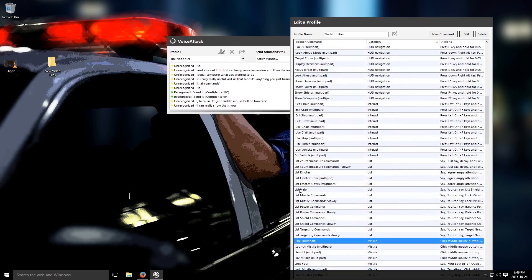For this particular thing I've included list help. You can say 'list shield commands', 'list missile commands', 'list power commands', 'list targeting commands', 'list countermeasure commands', or 'list emotes'. List shield commands: you can say 'balance shields' and I will center the shields, or 'shields front', 'shields back', 'shields top', 'shields bottom', 'shields left', 'shields right'.